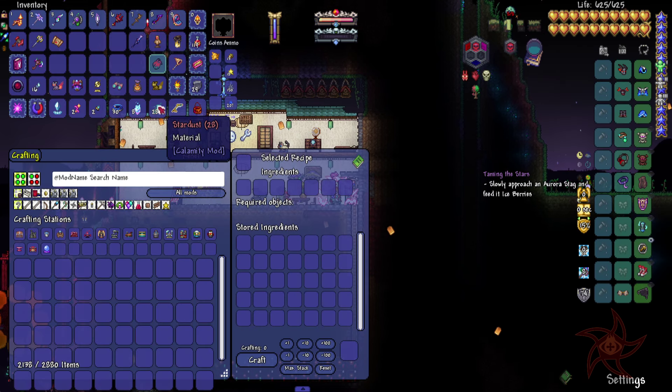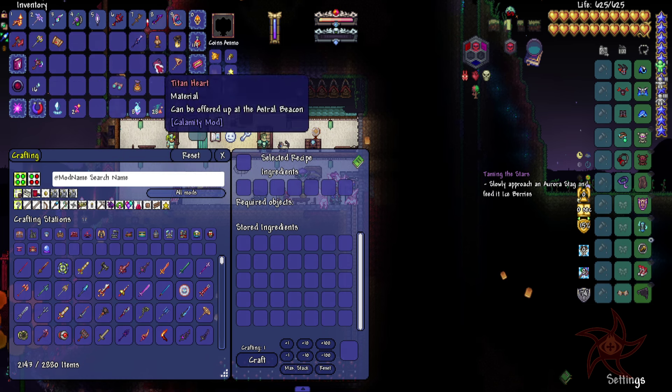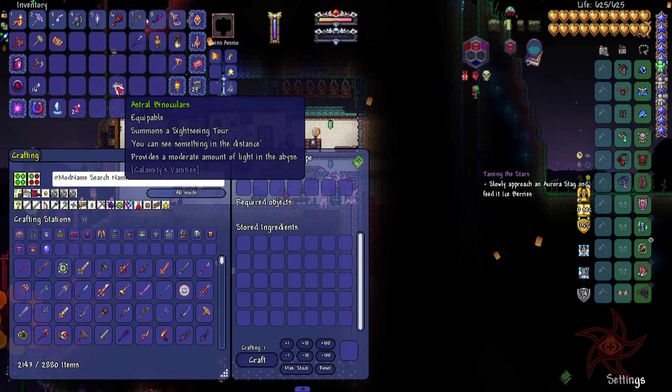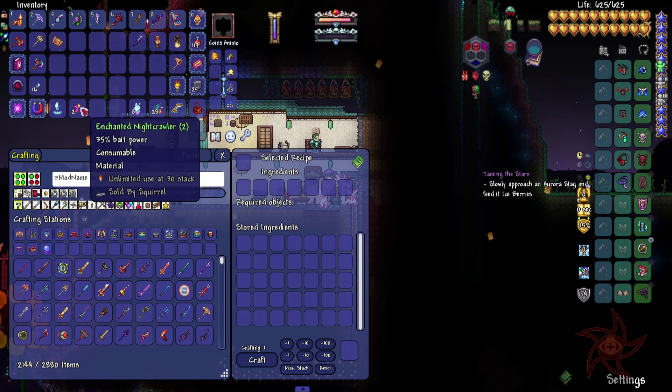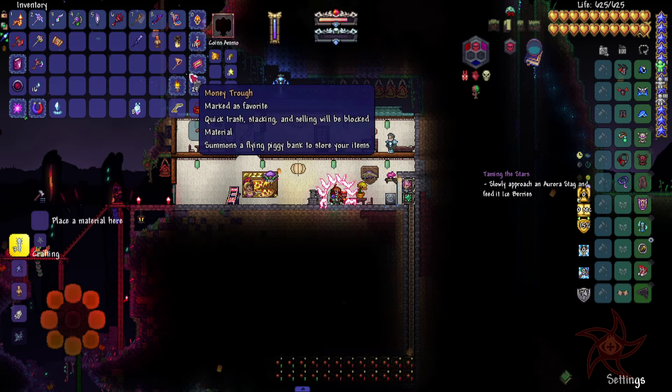There's something bugged with those enemies, because whenever I kill one, my minions disappear. But we got some Azure Gems out of them.